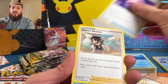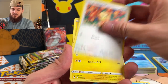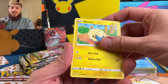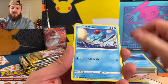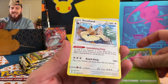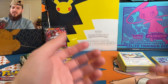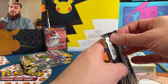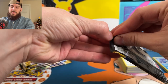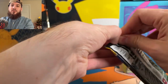Dream Ball, Zinnia's Resolve, Lotad, Teddy Ursa, Marowak, Zorua, Tentacool, reverse Hoppip, and a non-holographic rare Stoutland. So we haven't even pulled a holographic yet — I feel like it's deja vu all over again.